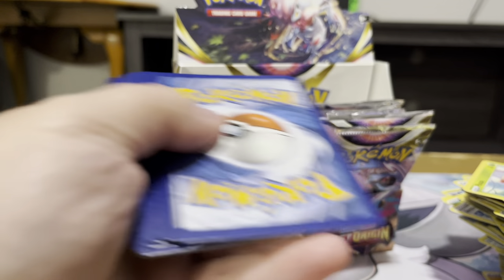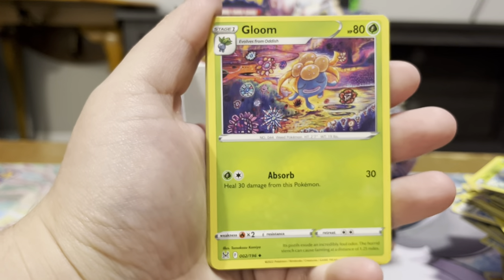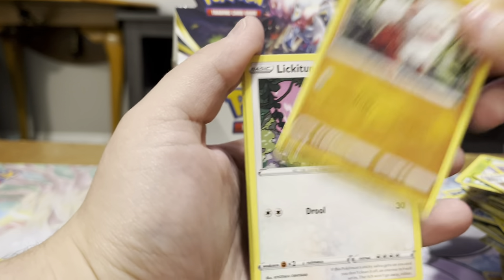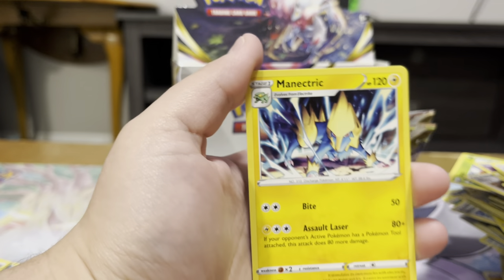Half of the really sought-after cards that I was personally looking for, I've already pulled. So, very happy today. We got a Gloom, Fantina, Poliwag, Oddish, Growlithe, Lickitung, Slugma, Reverse Oddish, and Malamar.